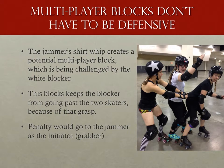Not all multiplayer blocks are defensive in nature. In this picture, we have a jammer taking a shirt whip off a teammate, presumably to help her get through the pack, but that link is also being challenged. This meets all the criteria for a multiplayer block — the jammer is grasping her teammate's jersey, it is blocking an opponent from getting through, and the block is being challenged where the grasping is occurring. The jersey counts as part of that grasp, so in this scenario the jammer would go to the penalty box for the multiplayer block.